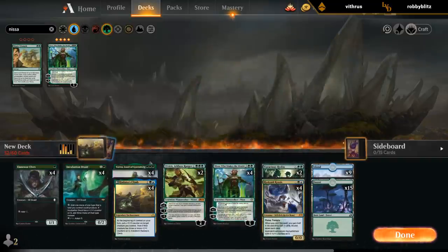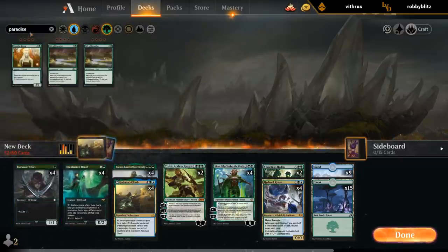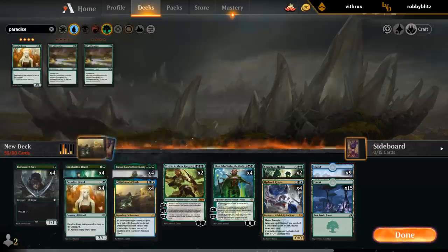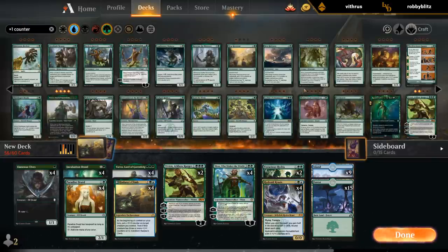So we've got our Hydras, Yorvo, and probably Paradise Druid — so we've got our 12 mana creatures. Vivian, Nissa. 6 Hydras. Hadana's Climb to go with Incubation Druid, Yorvo, and the Hydras. We don't really think we need Mutate here, although Mutate does synergize a bit with Yorvo and the Hydras. It's just that the Mutate cards are only great if you play multiples, which is probably not going to be the case here.